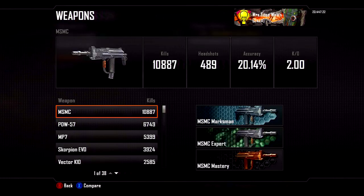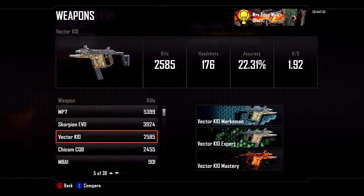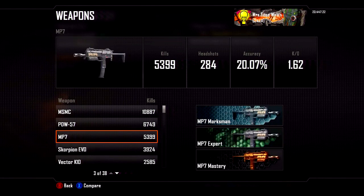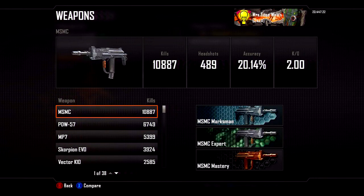A lot of you already know that this is my favorite gun. I have 10,000 kills with the MSMC and a 20% accuracy rating. I don't know if that's good or not. Then it's the PDW, the MP7, Scorpion, Vectors. So basically all of the SMGs are my most used guns. As you can see, I have all of the challenges for all of them, of course.